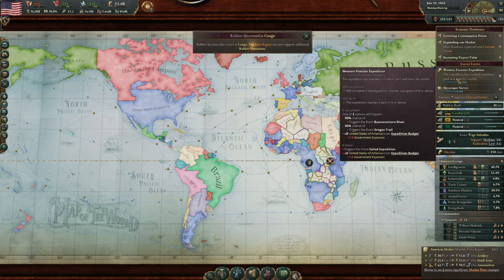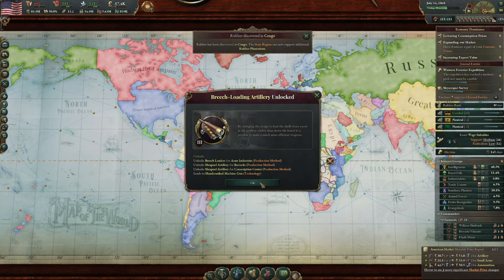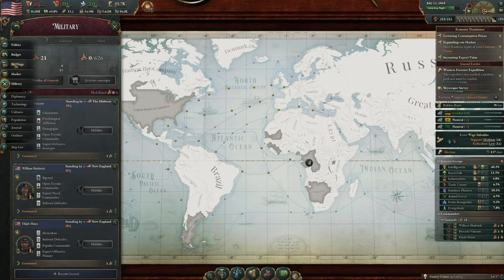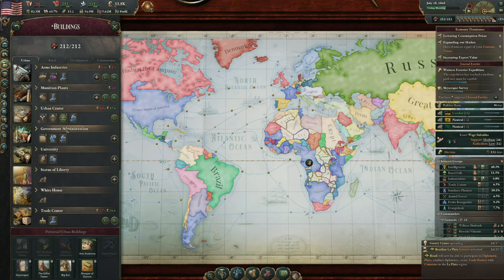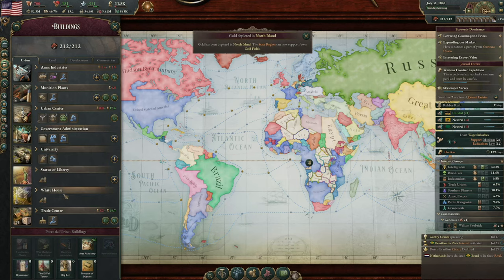We gained a bit of peril. How much peril do we have? Breech-loading artillery. Okay, well I think that is definitely something we want to do. We've got the White House now as well — cool.